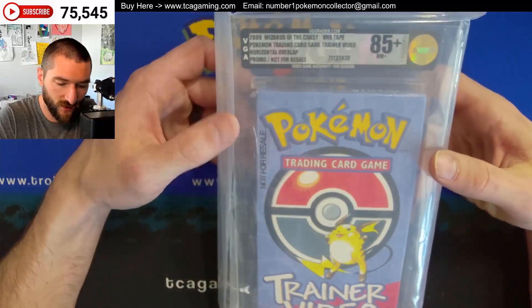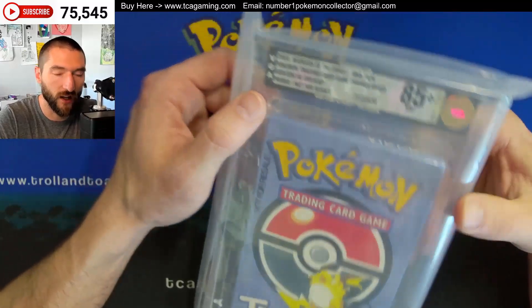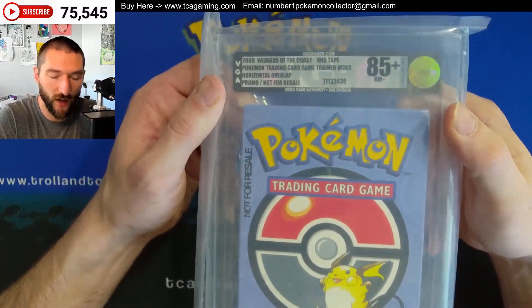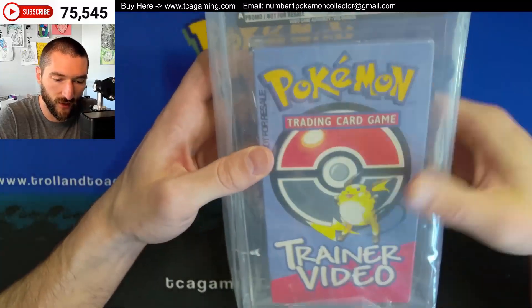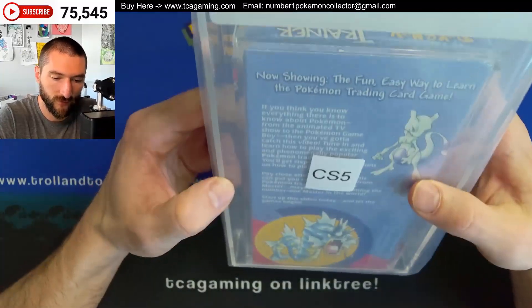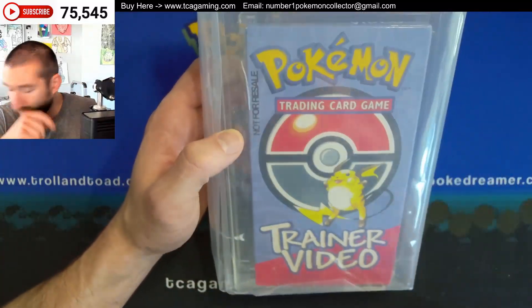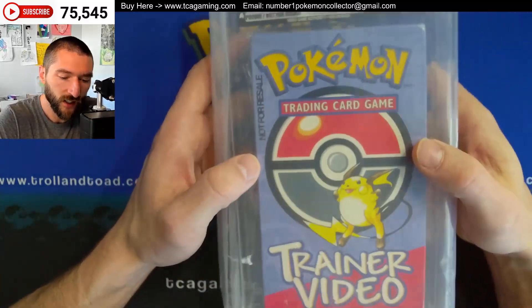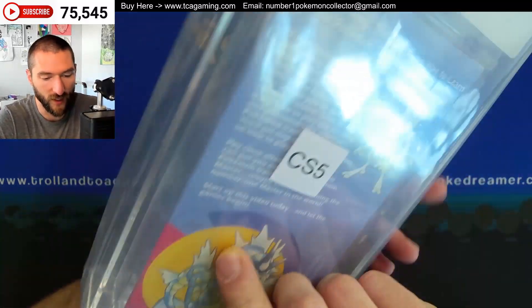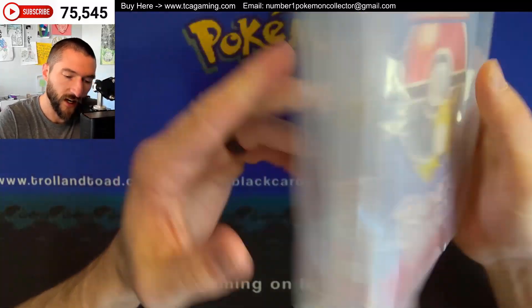Next up — I told them I didn't know if this was going to do well, but we're going to give it a shot. So we have a VGA 85 plus trainer video. You can see right there where it says 'not for resale' — this is sealed. I don't know if it actually has a promo. It says promo, so that's the 'not for resale' label, but I don't think it actually has a promo card in there. So if you see that, don't think it has a promo inside of it.